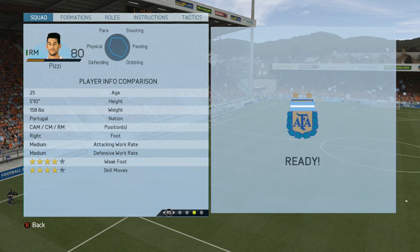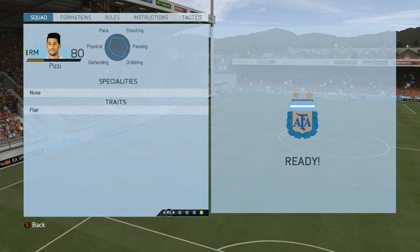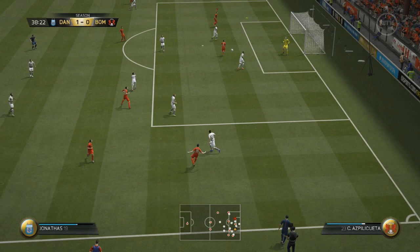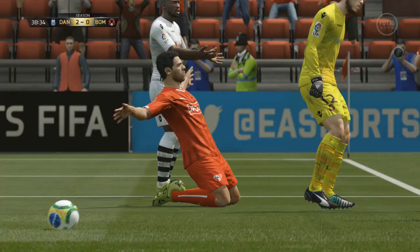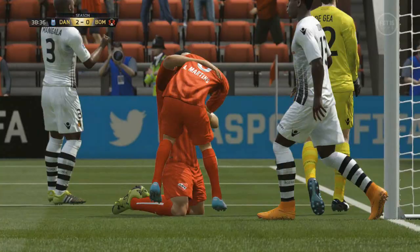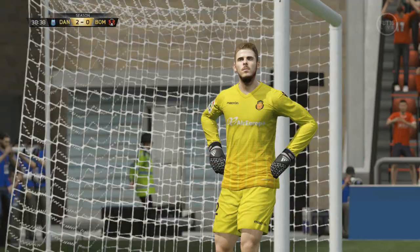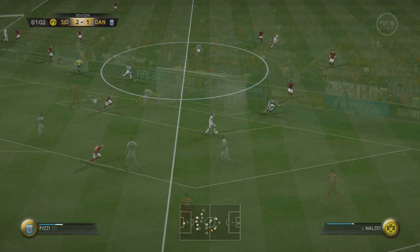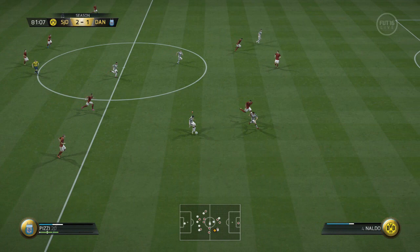The pros for this gentleman are very much four-star weak foot, four-star skill, and the fact he's so versatile — he can play all the way across midfield. He has the flair trait as well, and he's got absolutely amazing pinpoint crossing. This guy picks out people with absolute ease; it's like having David Beckham pinging it to the far post or into the six-yard box.